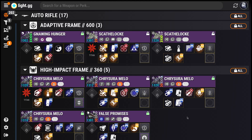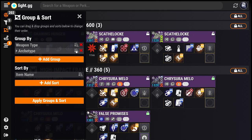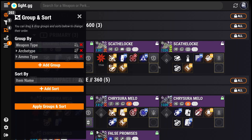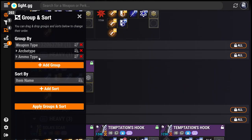Using the new Groups and Sorts panel on the left, you can now fully control how your Rolls are organized, giving you the ability to quickly drill directly to the set of Rolls you want to work with. As you add Groups, new subheadings will nest into your Roll list, allowing you to collapse down different chunks of your inventory and see just what you want at any given time.